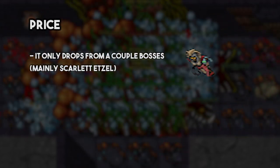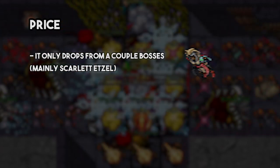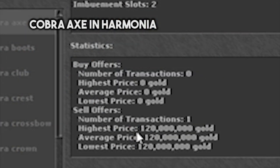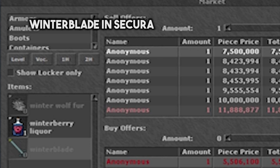The first characteristic to compare will be the price. Being part of the Cobra set makes it a bit rare to find one of these axes because it only drops from a couple of bosses, with Scarlet Axel being the main one. With the price going as high as the equivalent of 6000 Tibia coins on some servers, it's clearly one of the drawbacks of this item. We can see similar weapons like the winter blade being worth way less than this axe, so this is clearly a downside. Simply put, relatively speaking, it's an expensive weapon.